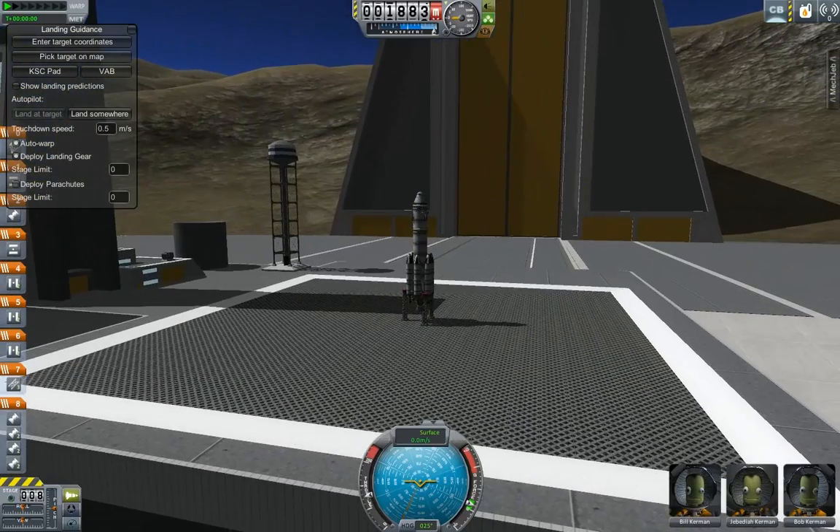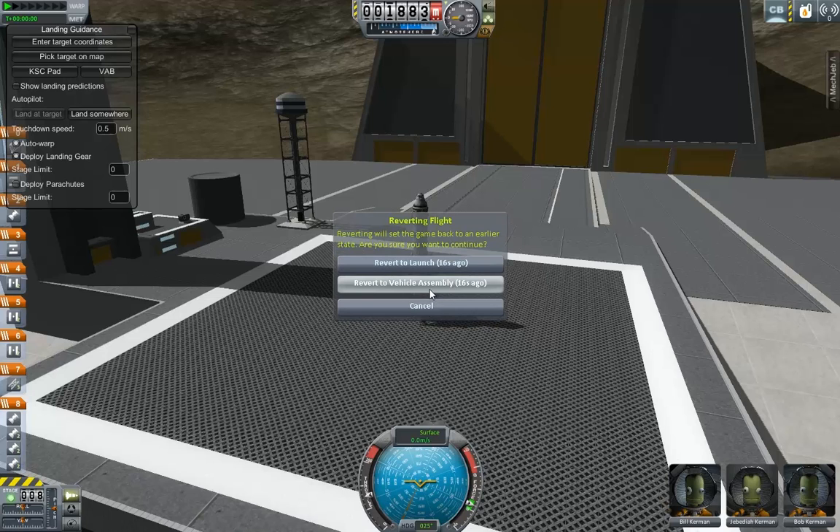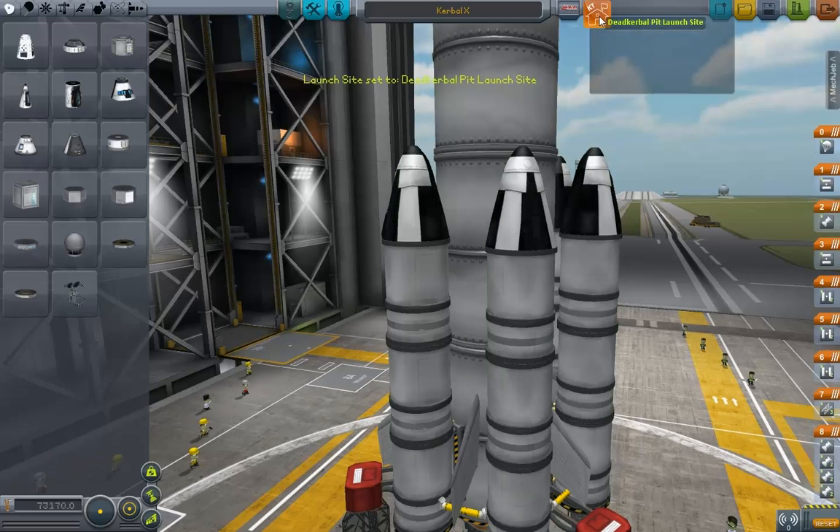Let's go ahead and check out another one. Go ahead and revert flight, revert to vehicle assembly. We'll try the polar research station next. I haven't messed with these. There are many more places you can add to this — this is just one of the packs for Kerbinside, which I will put a link to in the description.